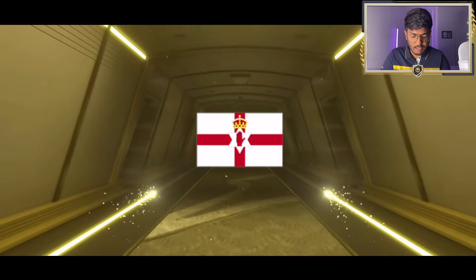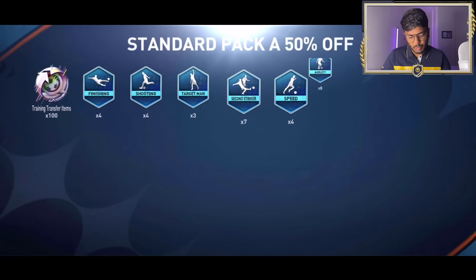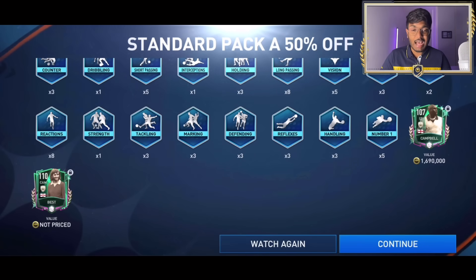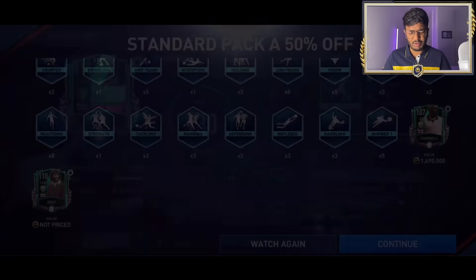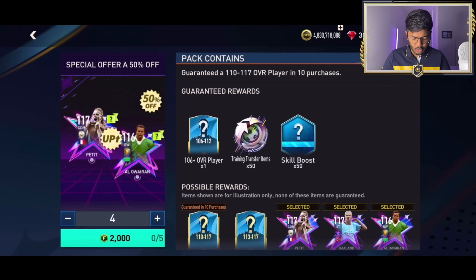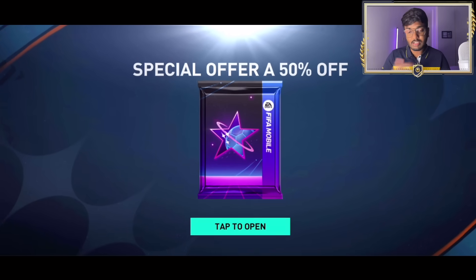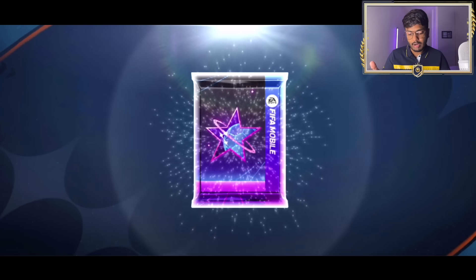The first best pull is best today - that's a 110 rated though - and we got Sol Campbell as well, which I'm not really interested in. Best is decent, going for about 15 million coins. The next pack we're gonna be opening, we can open five at a time. There's an extra chance of packing Petted and also Alou Diarra in this pack.